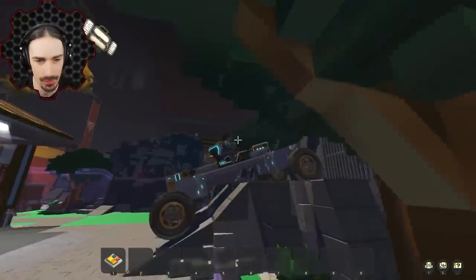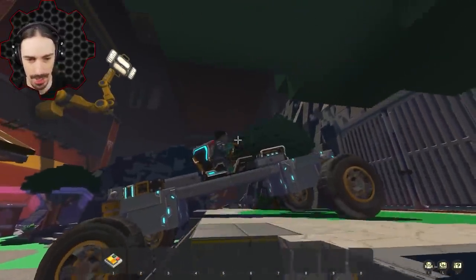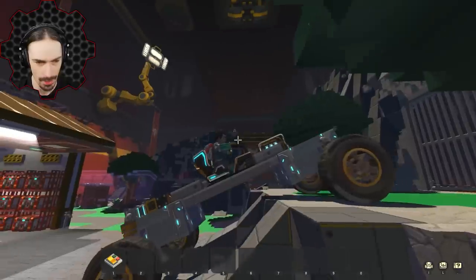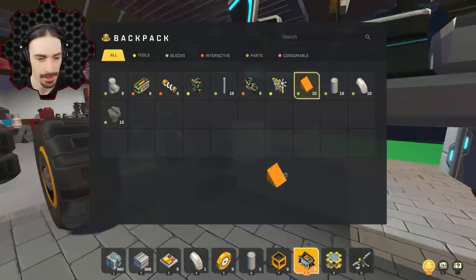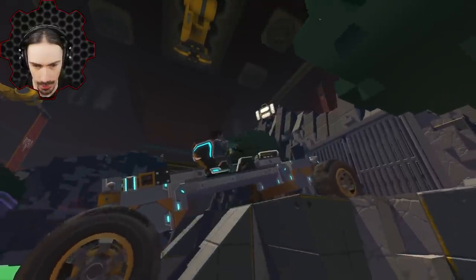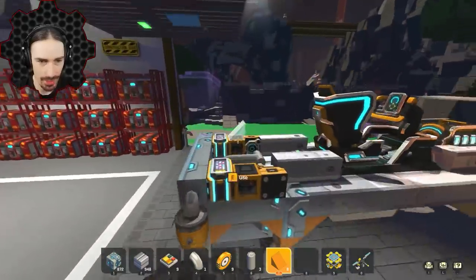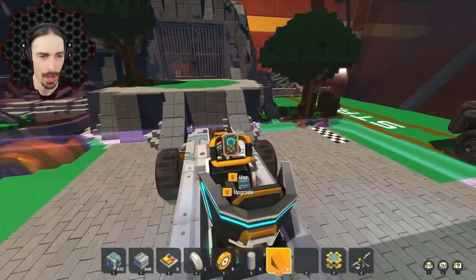This is where wedges are going to come into play. Look at that difference with the wedges — we suddenly have the ground clearance. Perfect. I'm going to add a little bit more aesthetic wedge changes to this thing, and let's get this thing on the road — or off the road.